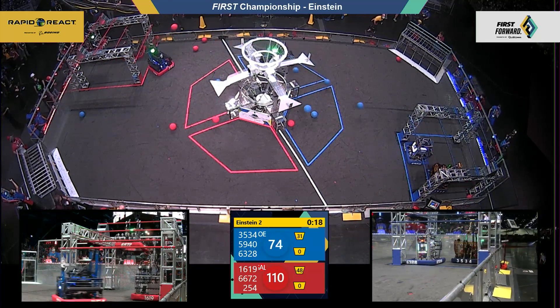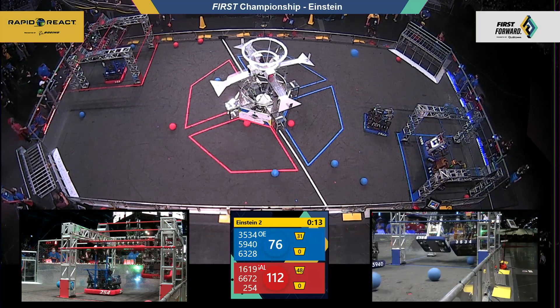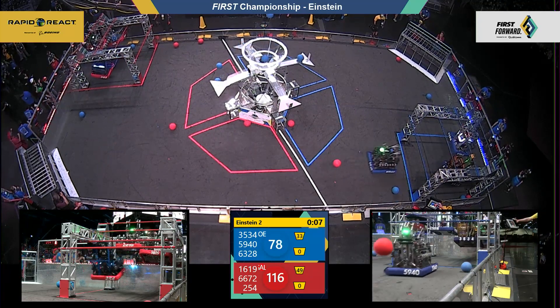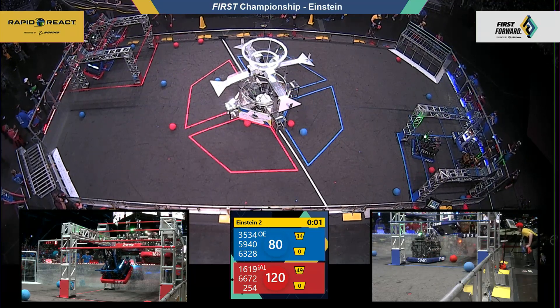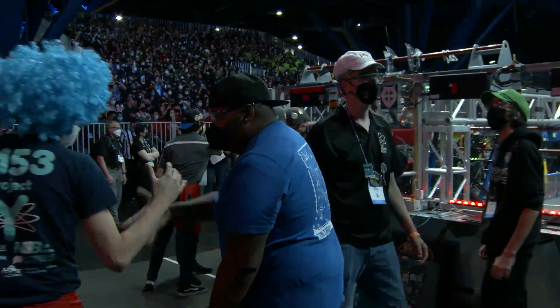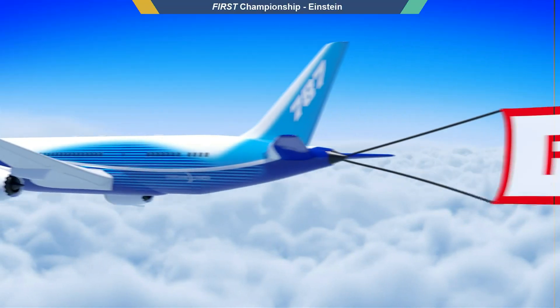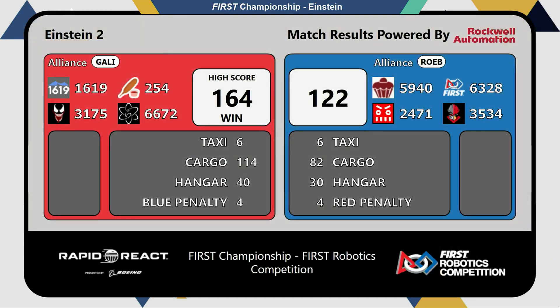Blue makes their way back to the hangar zone as well — 16 seconds left to climb. Keep your eye on the Galileo alliance trying to get that triple traversal. Eight seconds to get it done, and the blue alliance intertwined — staying on, but barely. Time will expire. It is the red alliance, Galileo, taking Einstein match number two — 164 to 122. Galileo taking match number two here on energy.